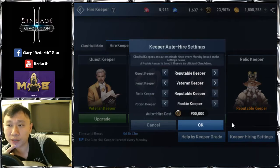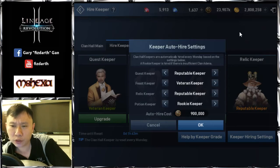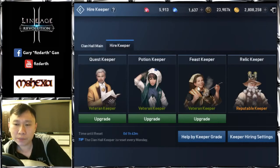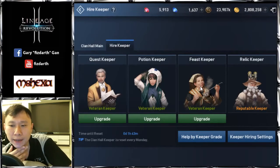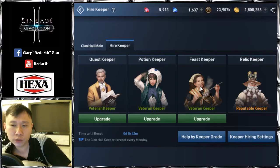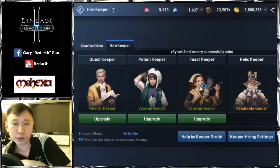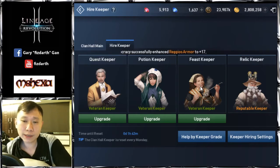Keeper hiring uses your Clan Gold. I think the most expensive is the Relic Keeper at Reputable level, which costs around 400,000. For the Feast Keeper, you can set it at Veteran or Rookie. The only time you really want a Feast Keeper is when you have a Fortress War that week — you want to buff up all members before the fortress battle.